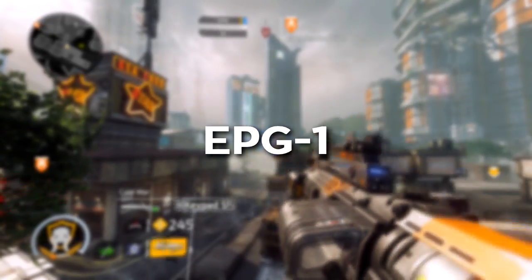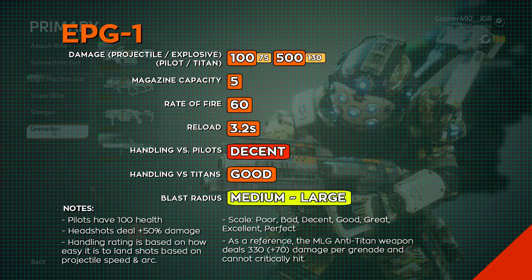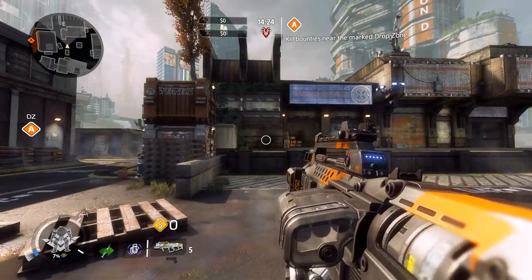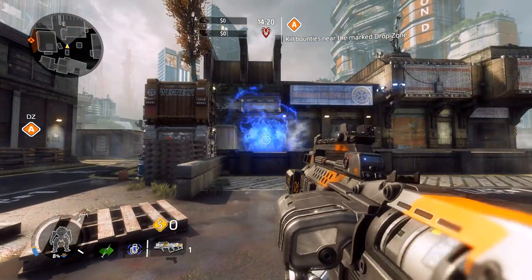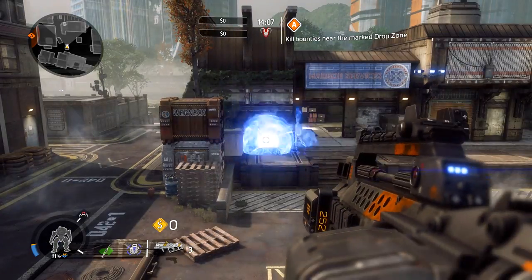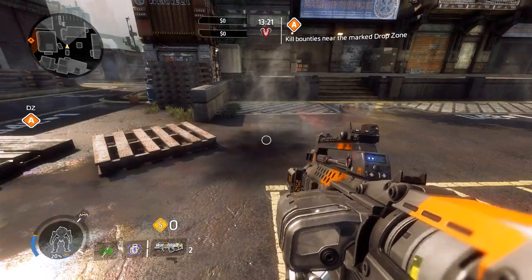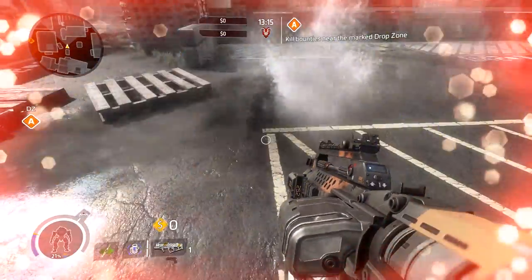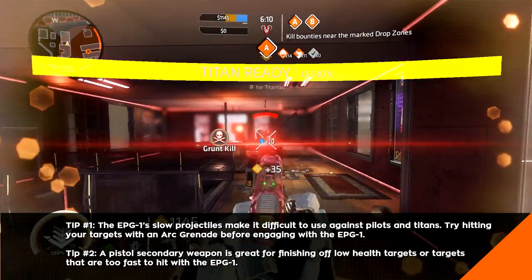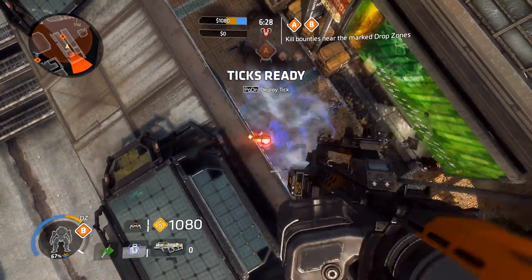A grenade launcher that shoots blue balls of death is pretty specialized. The EPG-1 is the future of explosive warfare. Each grenade fired from this launcher deals incredible impact and splash damage, but it sacrifices in every other category to be the biggest kid on the block. With an unimpressive fire rate of 60 RPM, a small five-round magazine, and a remarkably slow-moving projectile, this thing isn't winning any awards for its on-paper effectiveness. In the hands of a grunt or a pilot with a poor grasp on their jump kit's capabilities, the EPG-1 is one of the most underwhelming guns in the game. But if you can figure out how to maintain a vantage point over your enemies, you'll start seeing this weapon in a new light.